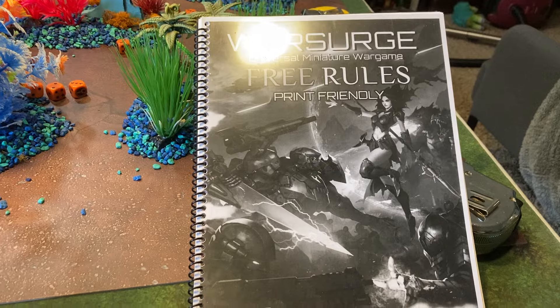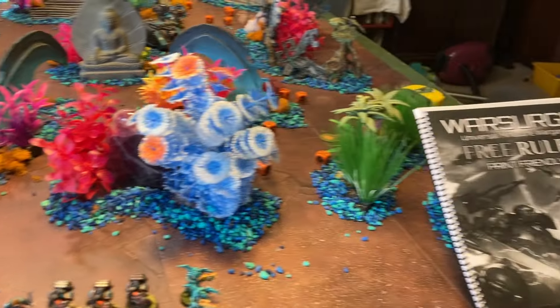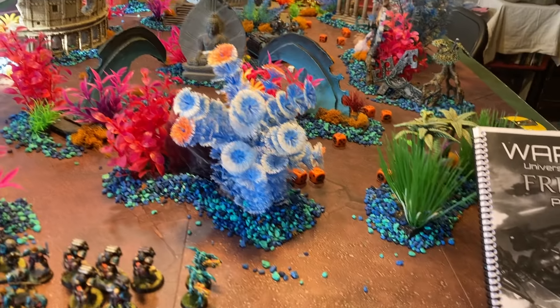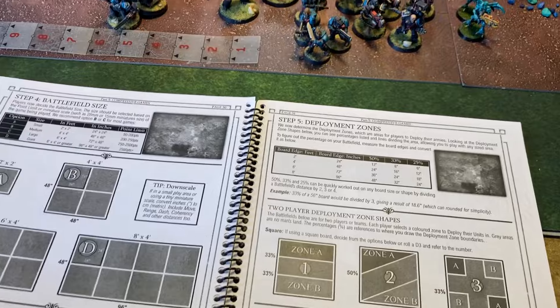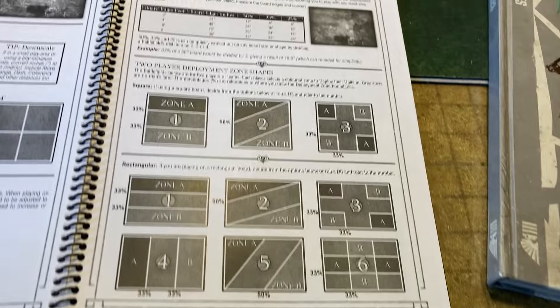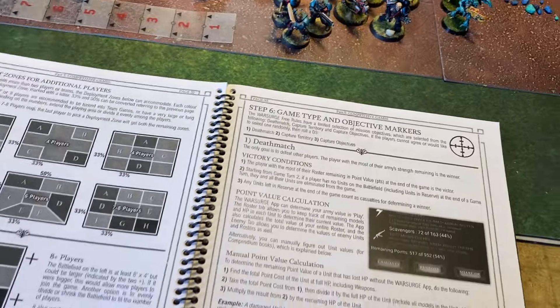Here we have our War Surge rulebook. I'm sure by now, since you've watched the first War Surge Wednesday, that you've been to the website, downloaded the rules, read the rules, know how to play the game, gotten the app, and you're building your forces. How do you start the game? You start with the table — you've got to have the table, you've got to have the terrain. If you get into your War Surge rulebook and get into Part 5, Competitive Games — essentially the how-to-set-up-a-game part — it shows you battlefield sizes. I love these deployments; I think the corners and the cross are kind of kooky. And then they talk about objective markers and give you the layout.